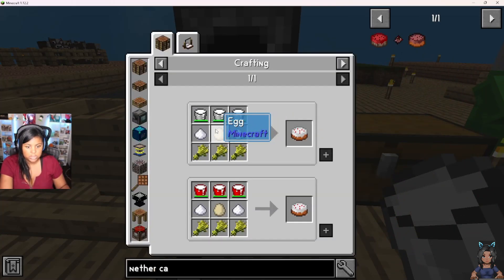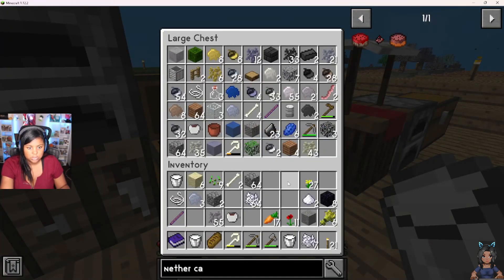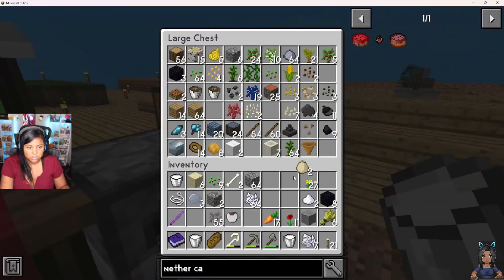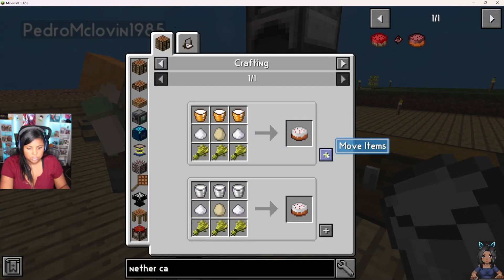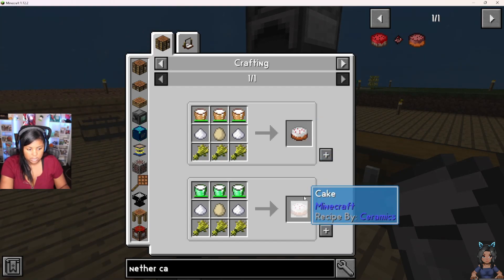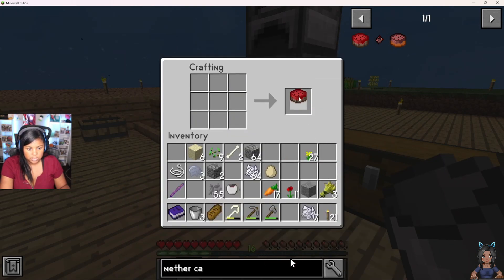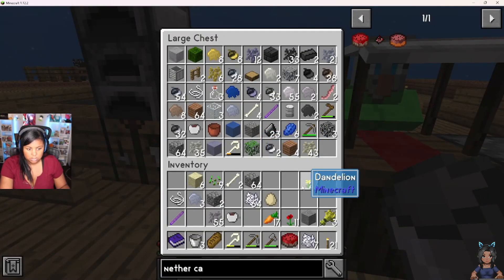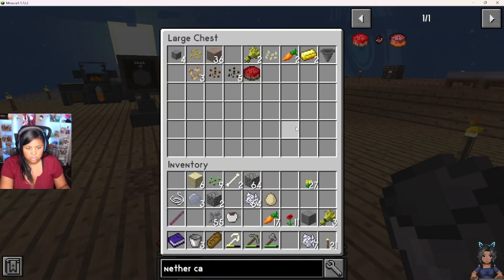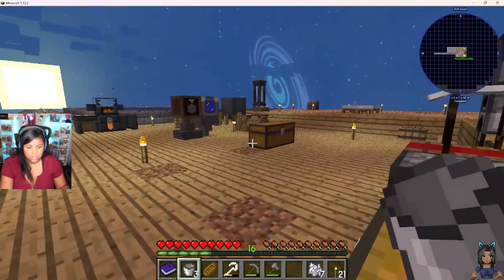We're going to go back and make the nether cake — we have everything we need. Oh, I'm missing an egg. There's one in the chest down by the trees. So what's the difference — a cake and then a nether cake? The same recipe plus the obsidian. Nether cake is done! We should probably put it over here where there's nothing... actually, I'll just put it in the chest. When we're ready, we'll put it down.